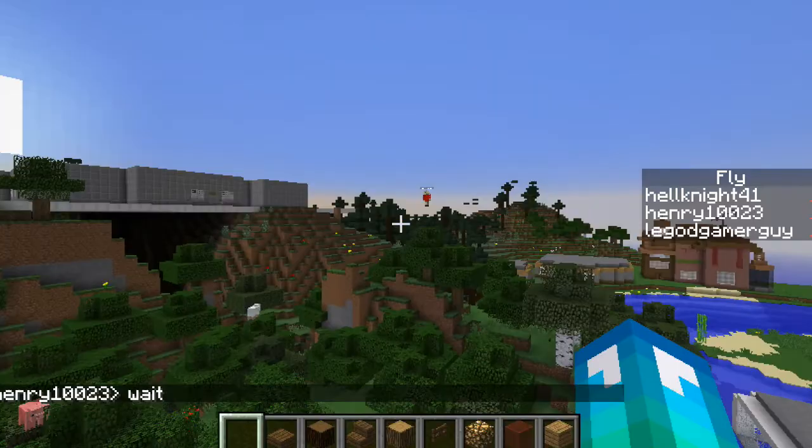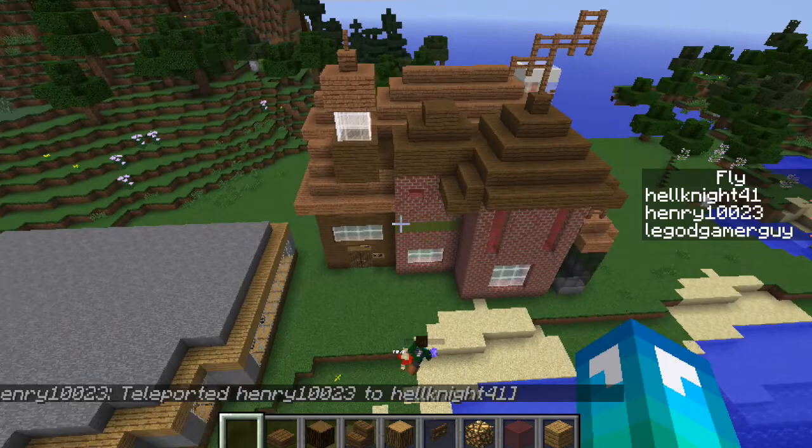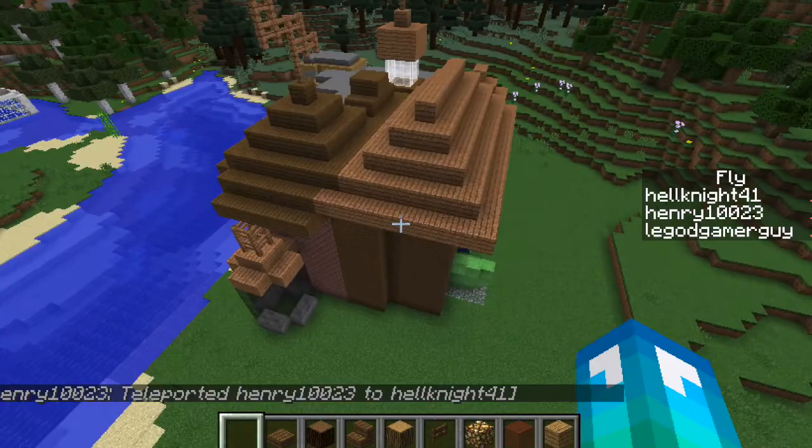So over here is the Foster's Home for Imaginary Friends House. You cannot enter this building, but it's still good to have it here. Just like in the game, you're not able to enter most buildings, but it's there.